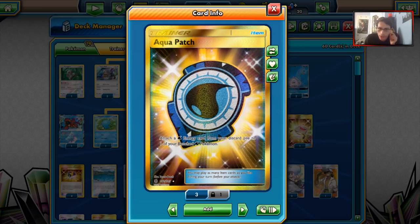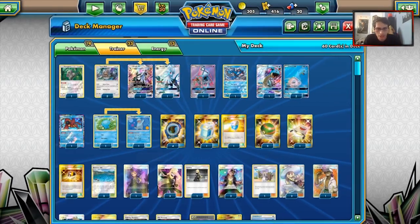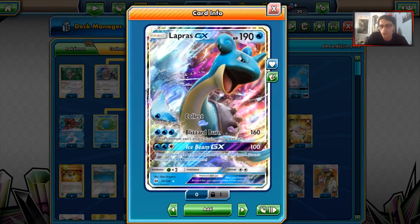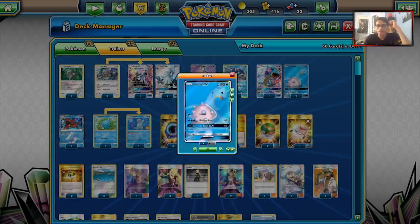We still have Aqua Patch to build energy up. The combo I've decided to go with is Silvalli with Turbo Drive. The strategy to make Lapras tankier is Quagsire - a Stage 1 from Dragon Majesty. Quagsire has the ability Washout: as often as you like during your turn, before you attack, you may move a Water Energy from your Bench Pokemon to your Active. The idea is Lapras takes 150 damage, we retreat Lapras, Washout the energy to a new Lapras, then Max Potion or Ace Rola the damaged Lapras we retreated.